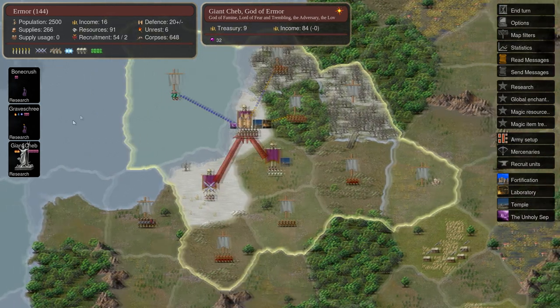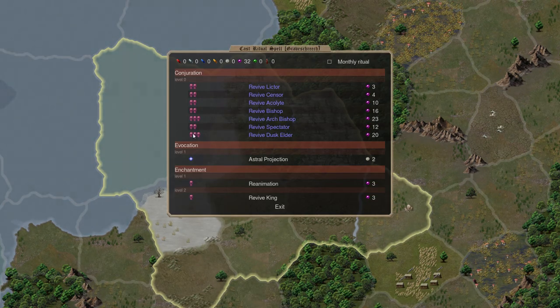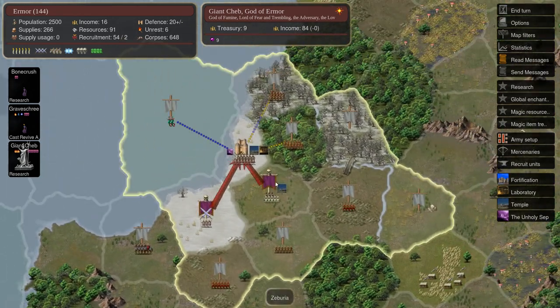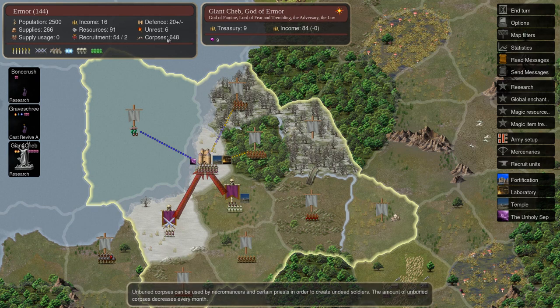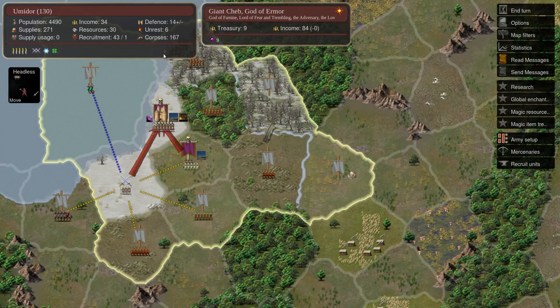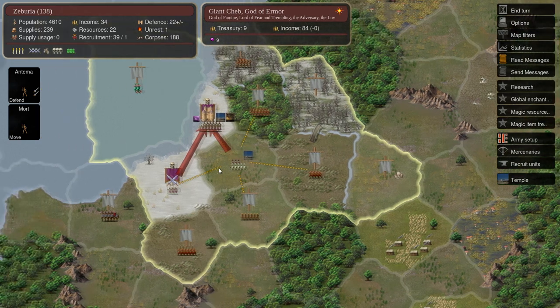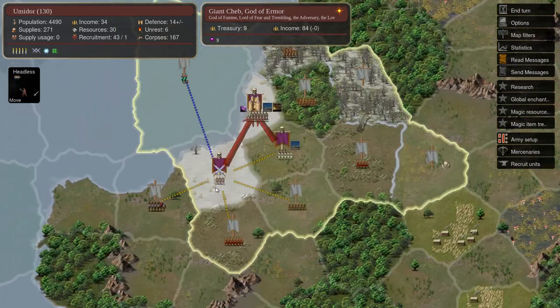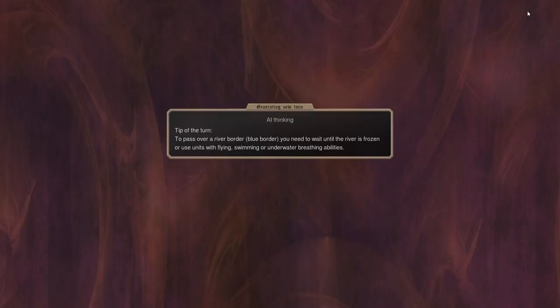We've finally got enough gems to make an Archbishop. So I'll interrupt Graveshree's research and say revive Archbishop. The reason why I want an Archbishop is they're able to summon a lot of undead per turn. As you can see we've got 648 corpses in the capital, 167 in this province, and 188 in this other province. These could all be reanimated into undead. So I want to start making these bishops to start the reanimation so we can get more soldiers. With that we'll end the turn.